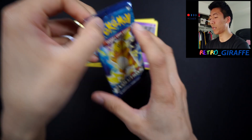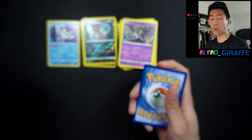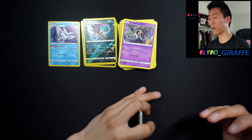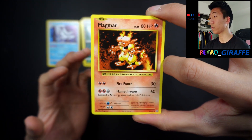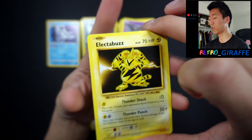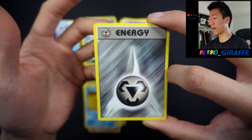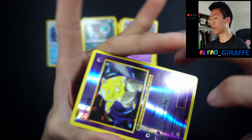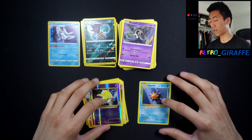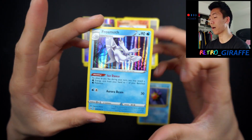Last but not least, we have Evolutions — taking it back to 2016 when the set initially released. This set is basically what got me back into Pokémon, so I'm really excited. Since it's XY I think it's three to the front. We have Magmar, Energy Retrieval, Blastoise Spirit Link, Electabuzz, Drowzee, Star Energy, Growlithe, a Drowzee reverse, and our last card is a Starmie non-holo.